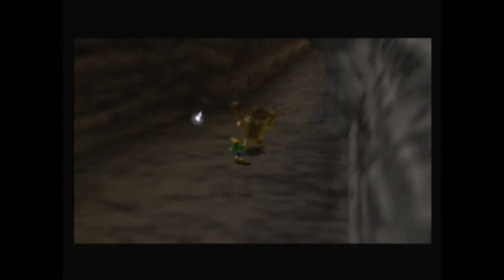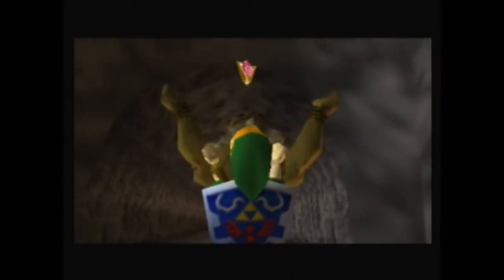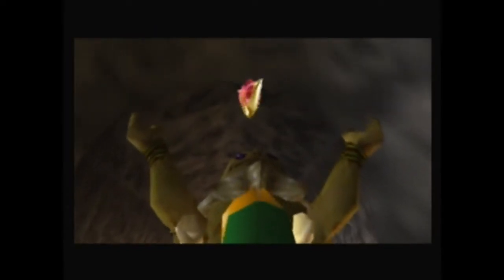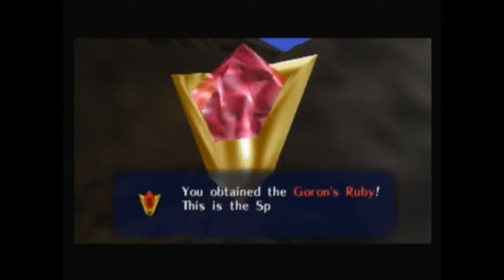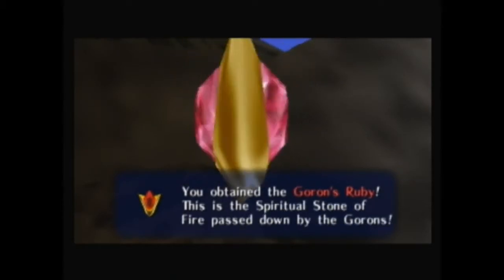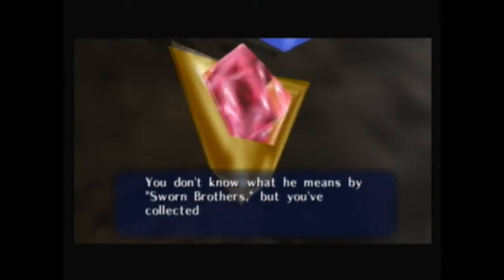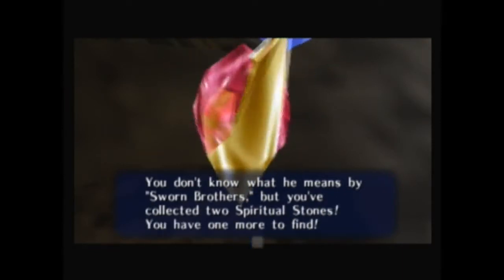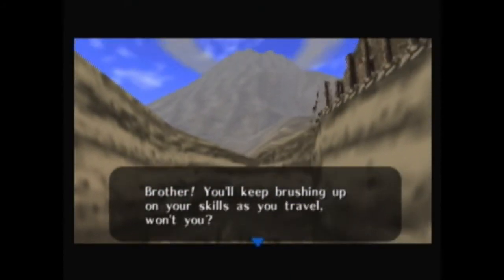We get the Goron Ruby. There it is in all its glory. Looks pretty cool. You obtain the Goron's Ruby — this is the spiritual stone of fire, passed down by the Gorons. You collected two spiritual stones and you have one more to find. It's funny how they emphasize that Link is a kid all the time.